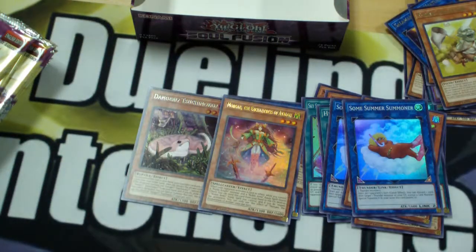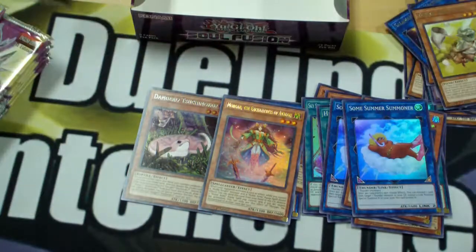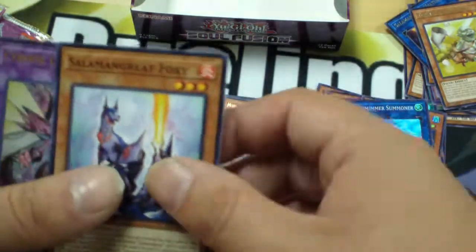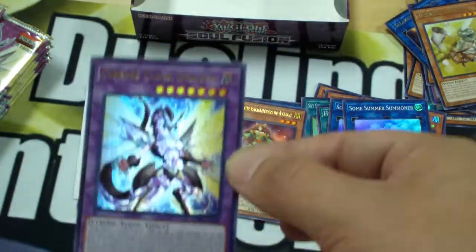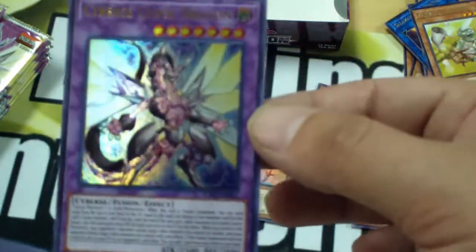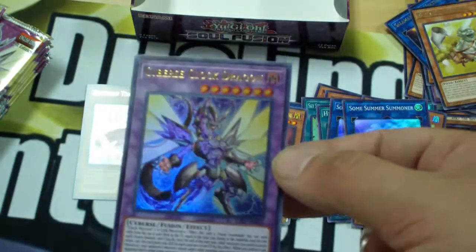Bander the Light Spirit again. Revenge of the Normal. And Patchwork Fluffal. Galaxy Brave. High Genghis. Salamangreat. And we got the cover card — for the next Ultra Rare, we got Cyberse Clock Dragon! Oh my god — happy with that pull. Probably not the most valuable, but that's iconic. I like that — I'm going to hold on to that.